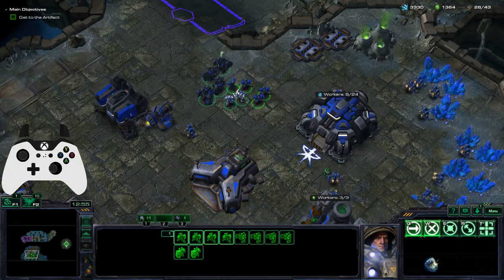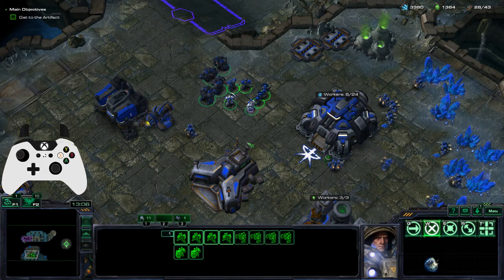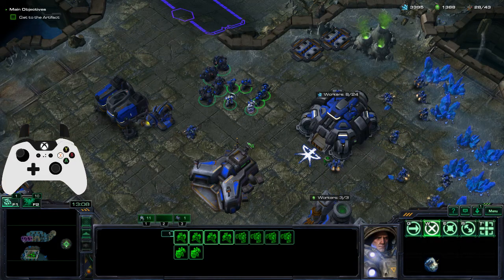Lastly, we have the inventory. While holding X, the left stick is an 8-way radio wheel corresponding to the slots in your inventory, and you can use alt to use your pickup slots.